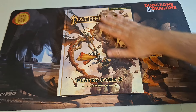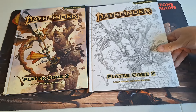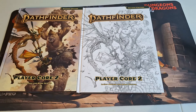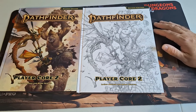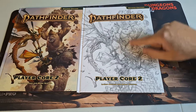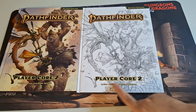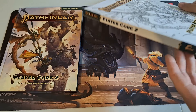We have the standard retail cover here, but I also picked up the sketch cover variant, so I have sketch covers for Player Core 1 and 2 — that's as far as I'm going with the sketch covers; I don't need them for the GM Core or Monster Core. It's pretty neat seeing the early concept art, how it started versus how it turned out. The cover has a matte finish except for the Pathfinder, 2nd Edition, and Player Core 2 text, which has a glossy layer added to it.